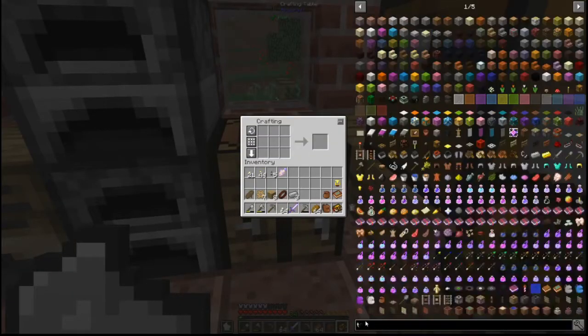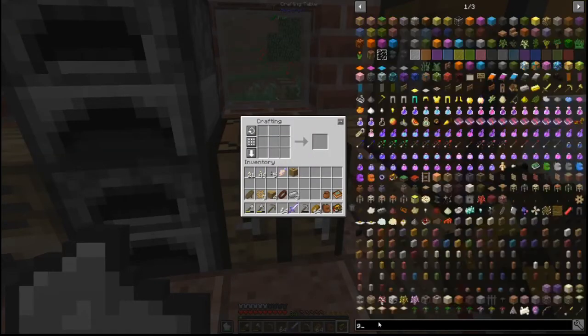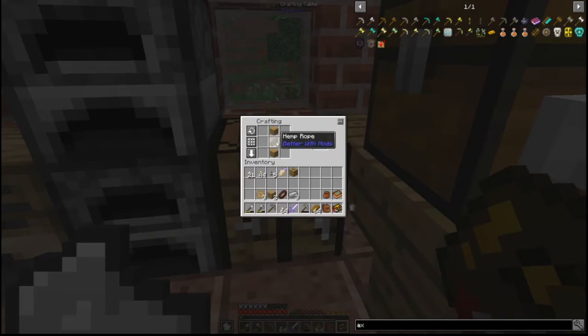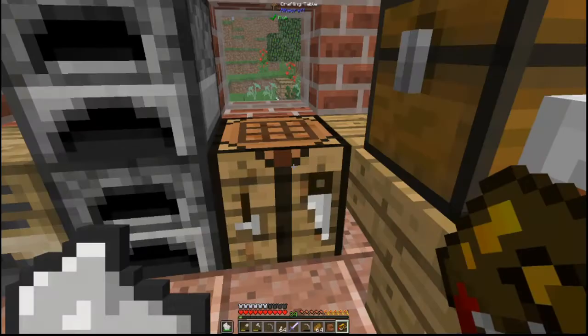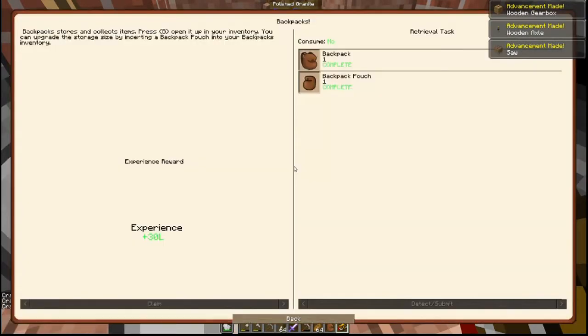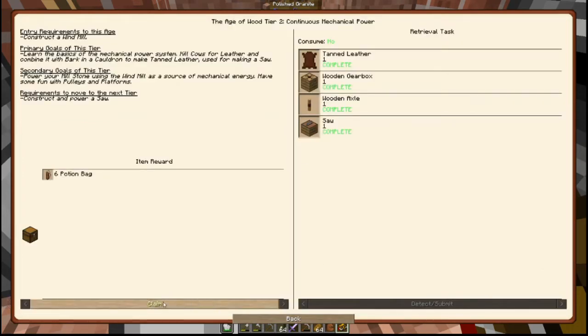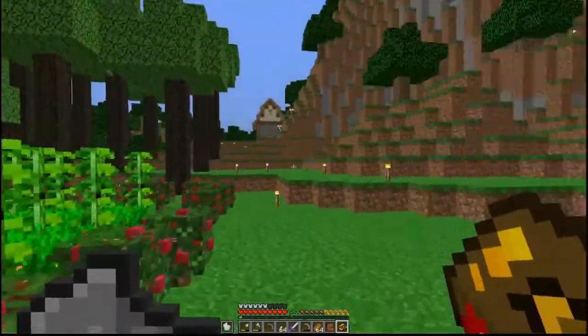Next step we need to make the gearbox — let's add that. Then we need the axle, which is made with six hemp rope, and the last thing we needed was the saw. Lots of advancements and we have completed that one! Now we need to set up the windmill. We get six potion bags out of claiming that reward.